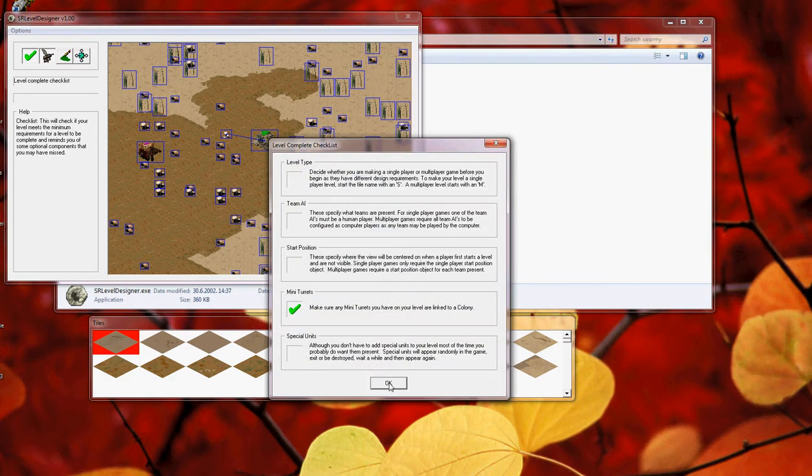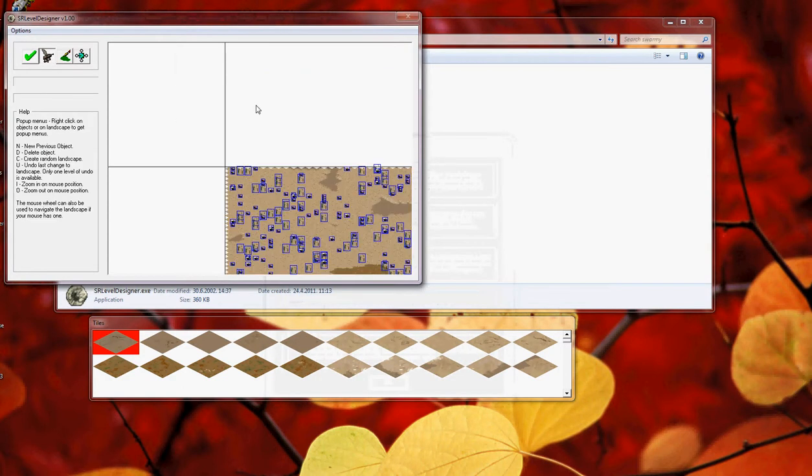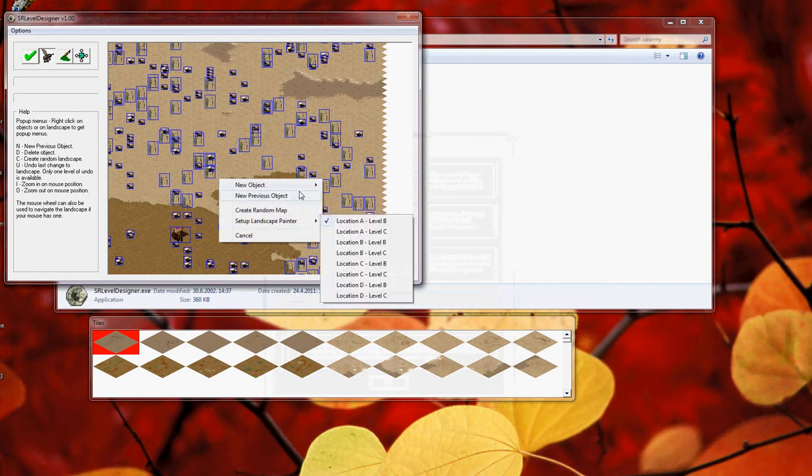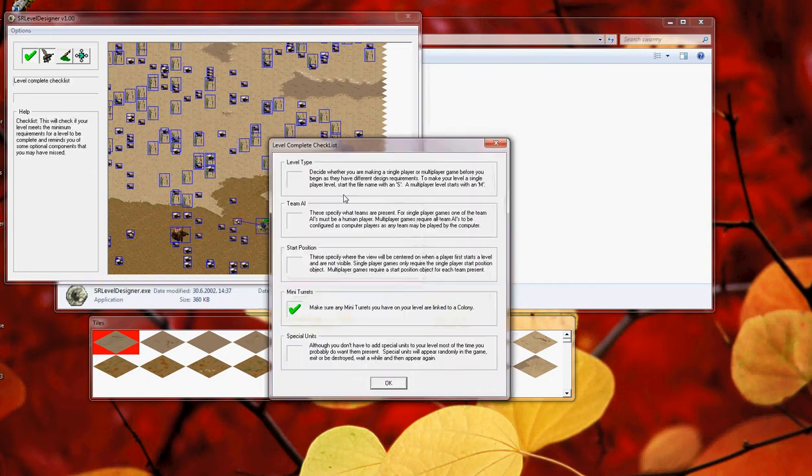Here you can see that you completed the level. So we need the level type — that's for later.